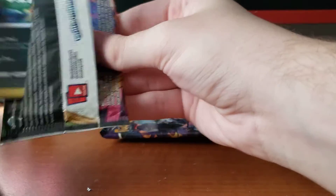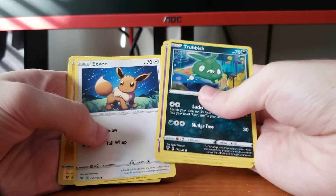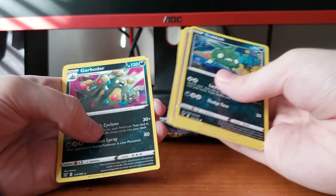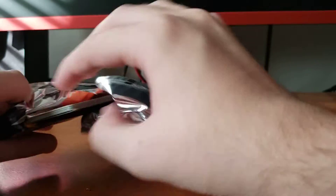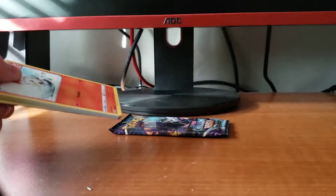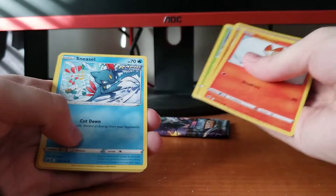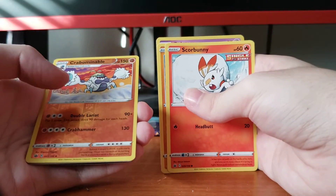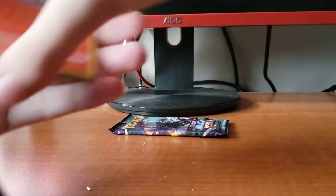Let's go with Vivid Voltage. Trubbish, Togedemaru, Raiolu, Eevee, Tynamo. Just a Garbodor — all good. And Chilling Reign — definitely some nice cards in this set. Got Scorbunny, love that art. Diglett, Golett, Deerling, Sneasel, Crabominable which is a Reverse Holo Rare, and just a Slurpuff. A nice Raboot as well, just needed the Cinderace.